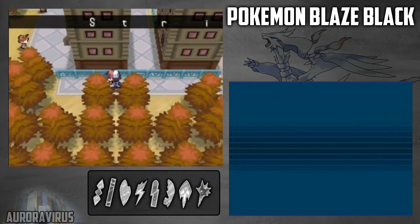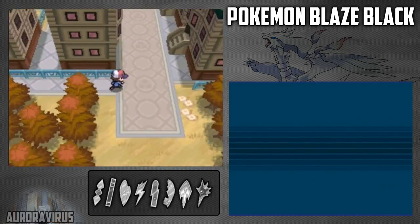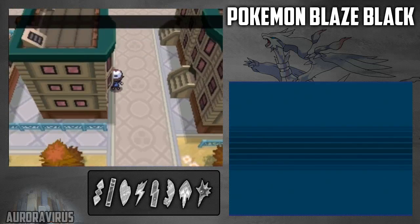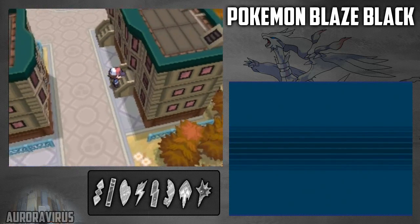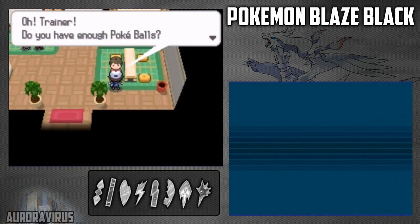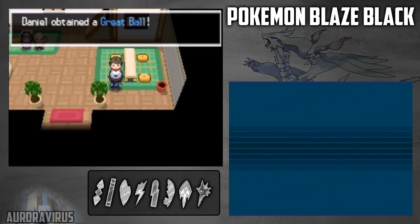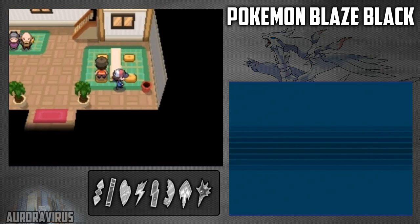Alright, and so now we are in Strieton City. We get an X-Speed. Now I'll mention to you guys what items you can get. Triano has Pokeballs - takes up Shia, gives us a Great Ball.